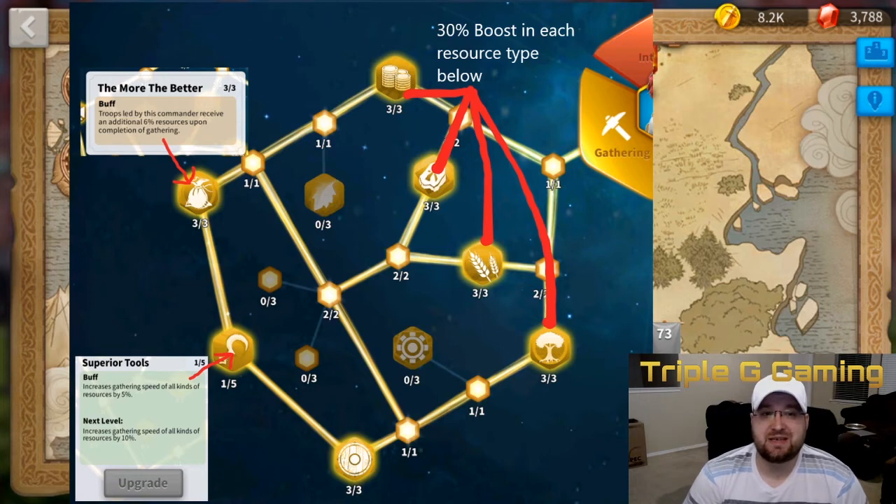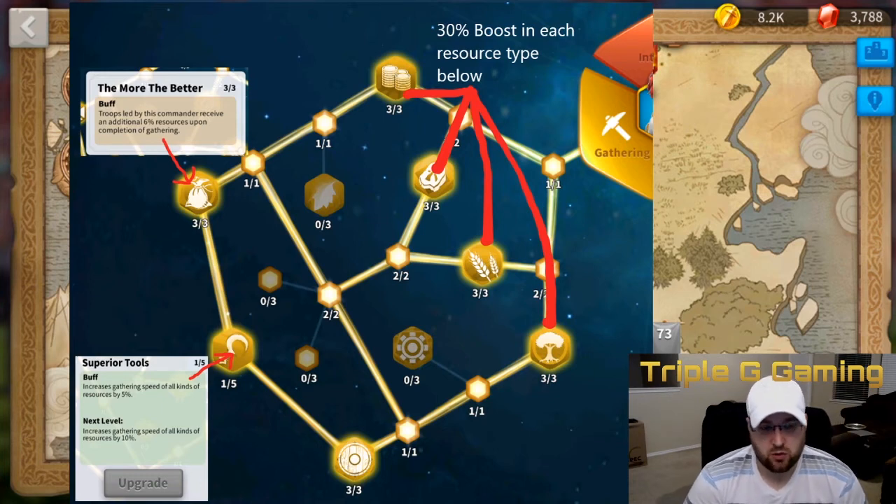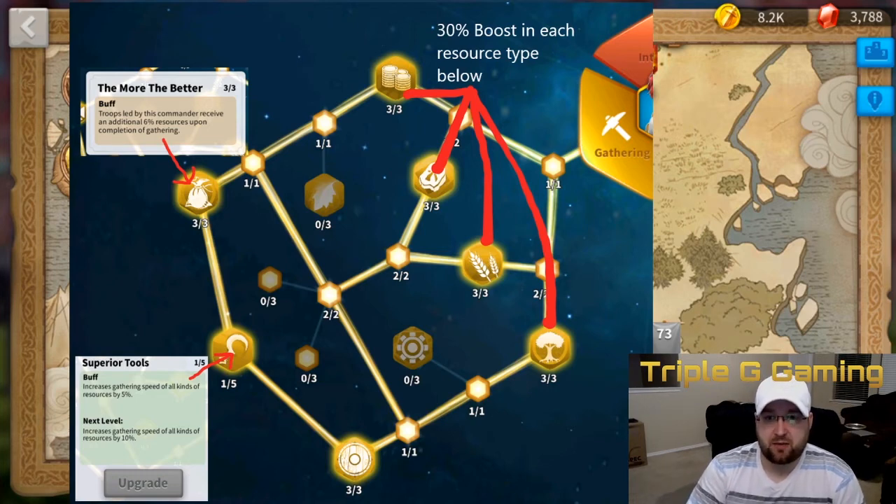The end goal should be 'More the Better' and then 'Superior Tools.' 'More the Better' gives you six additional resources upon completion of gathering, so combined with Constance's 10% you're now getting 16% of, say, 750,000 resources — that's just free resources. For 'Superior Tools,' you're getting 25 additional percent gathering speed. There are five talents at five points apiece. This is essentially the talent build you want, working toward those end-goal nodes.